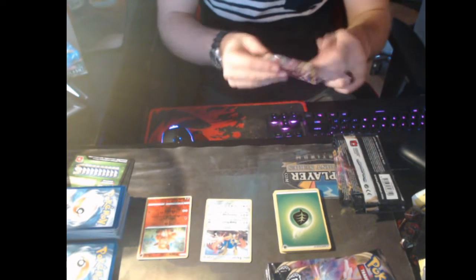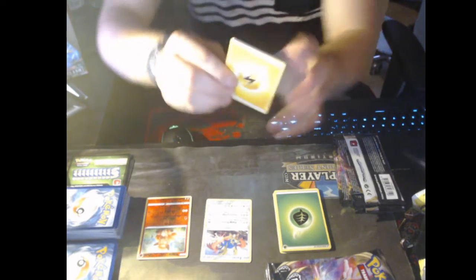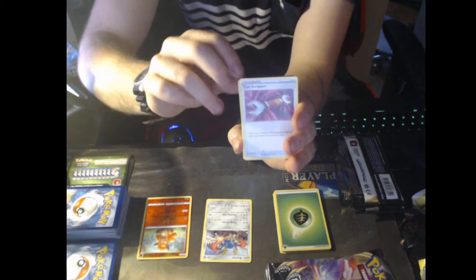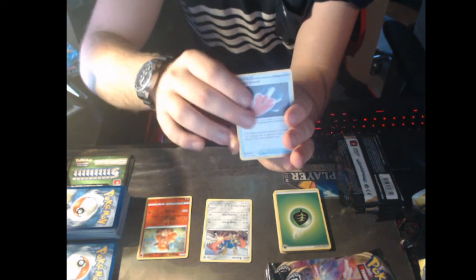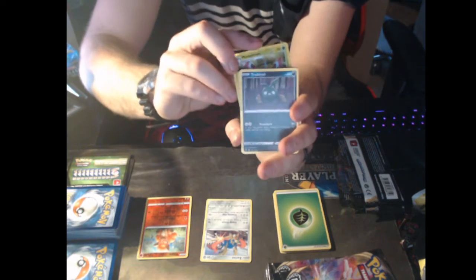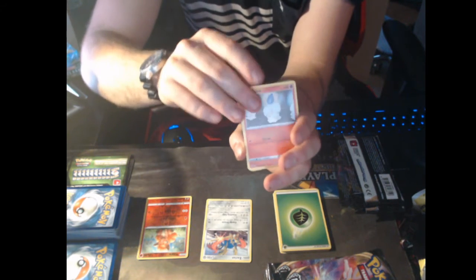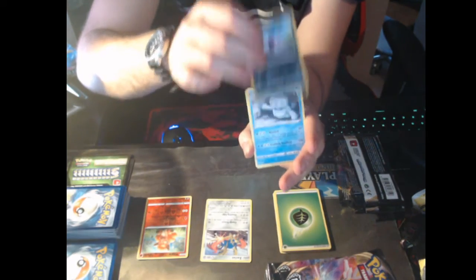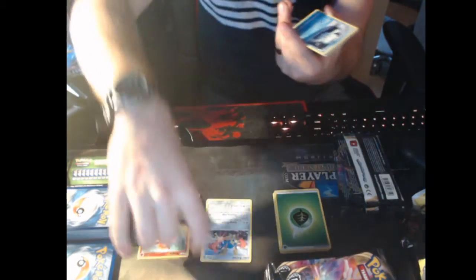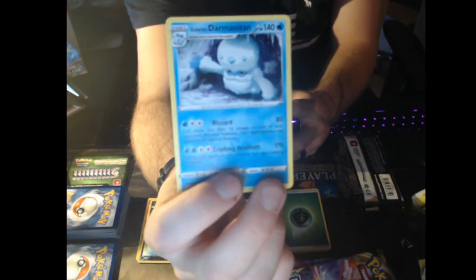Next one is from Rebel Clash — these are all Rebel Clash packs if you don't know by the thumbnail. We've got Electric Energy. Tool Scrapper. Cursed Shovel. Masquerain. Tarbush. Helioptile. Honedge. Litwick. Galarian Corsola. Reverse Holo Impidimp. And last is regular rare Galarian Darmanitan. Nice — finally! I've gotten so many Darumaka but I hadn't gotten the Darmanitan yet, so that's a nice card.